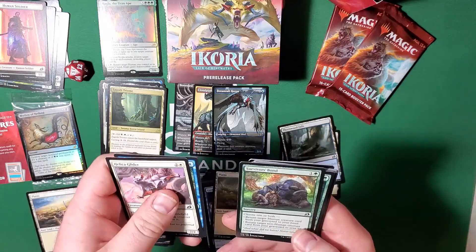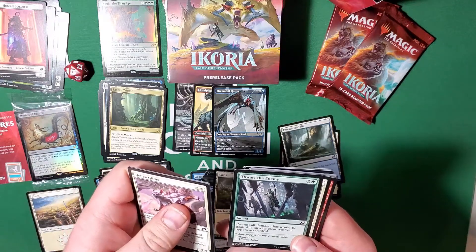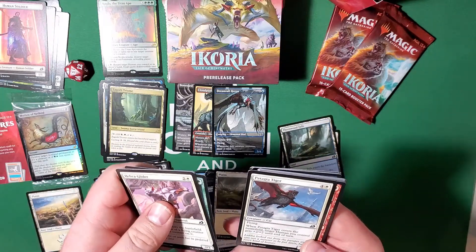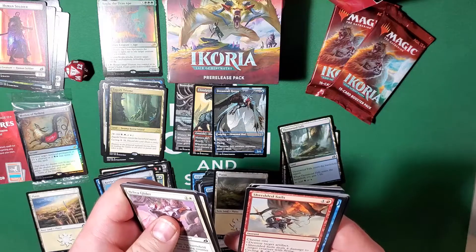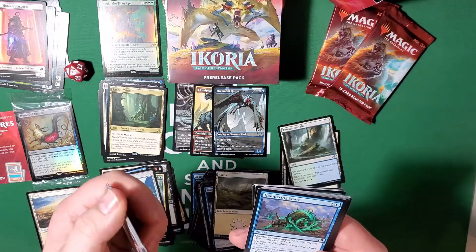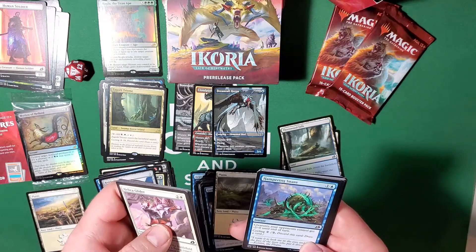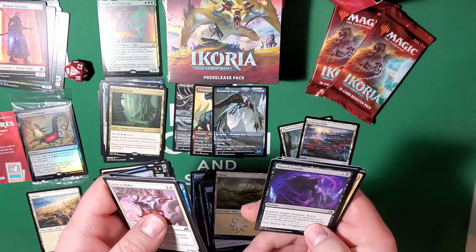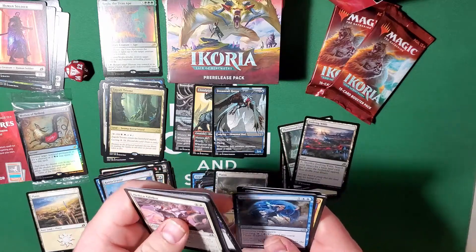Survivor's Bond — choose one or both. Thwart the Enemy — prevent all damage that will be dealt to you this turn by creatures your opponents control. Pretty awesome. Patagia Tiger. Shredded Sails — choose one: destroy an artifact, deal four damage to target creature with flying, or cycle it for two colorless. Hampering Snare — creatures your opponents control get minus-two minus-zero until end of turn, cycling for two colorless. Evolving Wilds has returned. Blood Curdle — destroy target creature, put a menace counter on a creature you control. That's pretty slick.